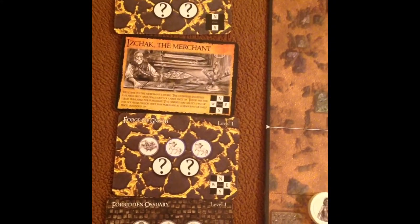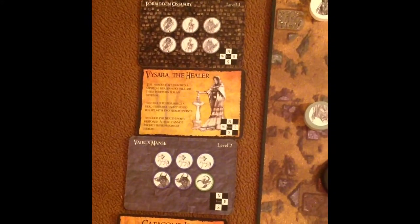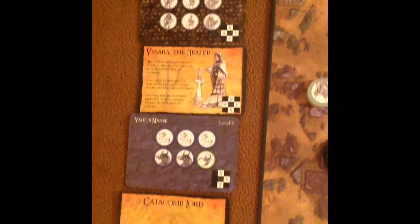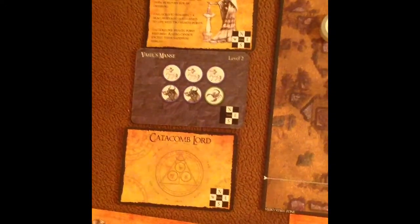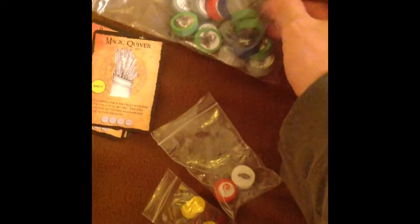The players can choose to work together or they can choose to keep their money. Then face some level one rooms, then we have a chance to heal up and pay some gold to get back some life, a level two room, and then the catacomb lord. Here's a pile of room cards, so room variety is definitely not a problem. And there's also a big deck of different monsters we can face, and the monsters actually have different abilities.